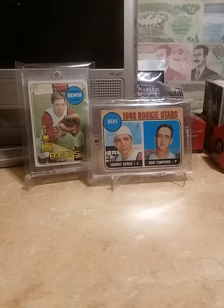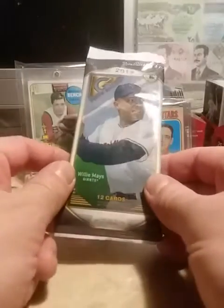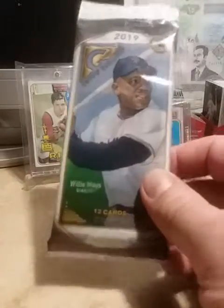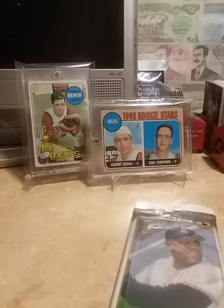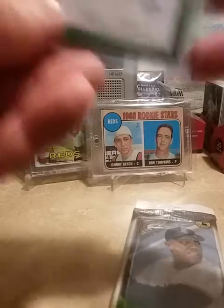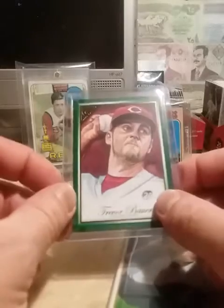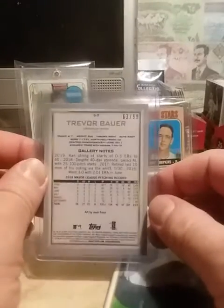What's up everybody, got another little video for you today. I went to a couple Walmarts, didn't really find anything other than some 2019 Gallery, so picked up a couple packs of that. I opened one off camera and pulled the best card - a Trevor Bauer green parallel numbered out of 99.